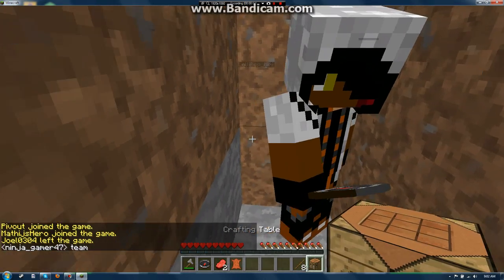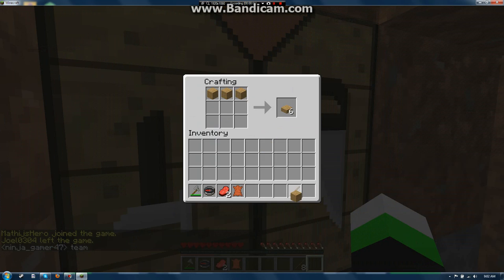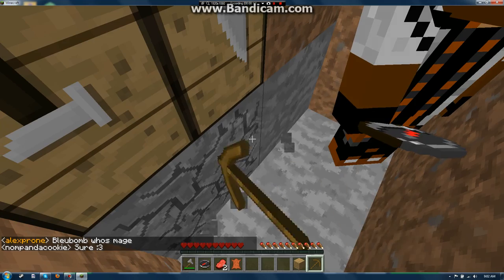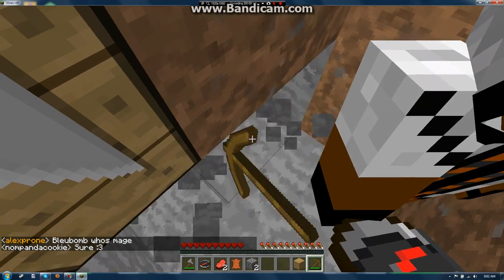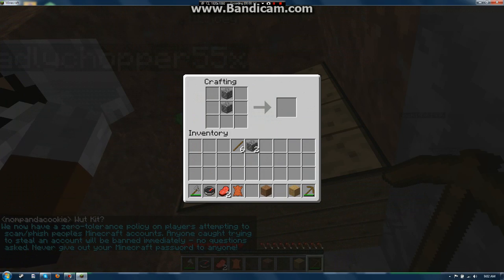Hello YouTube, this is Dragon Slayer Pro here with a kit review on the kit Jackhammer. With the Jackhammer kit, you spawn with a stone axe. When you destroy a block with the stone axe, all the blocks above it will gradually break as well.